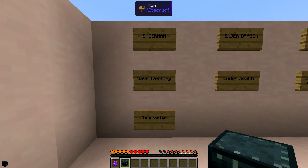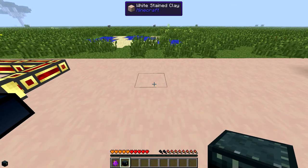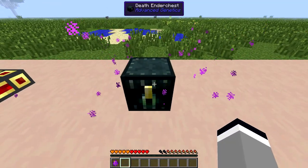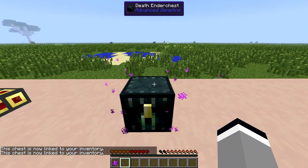The first ability I'm going to show you is from an enderman and it's called Save Inventory. Craft yourself a Deathender chest, place it down into the world, and simply right click to link your inventory to the chest.